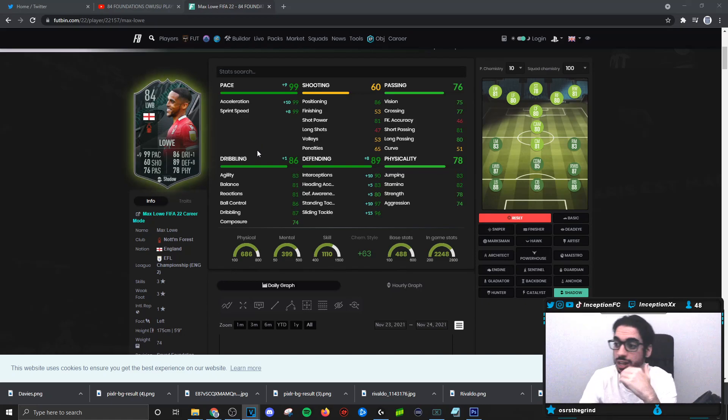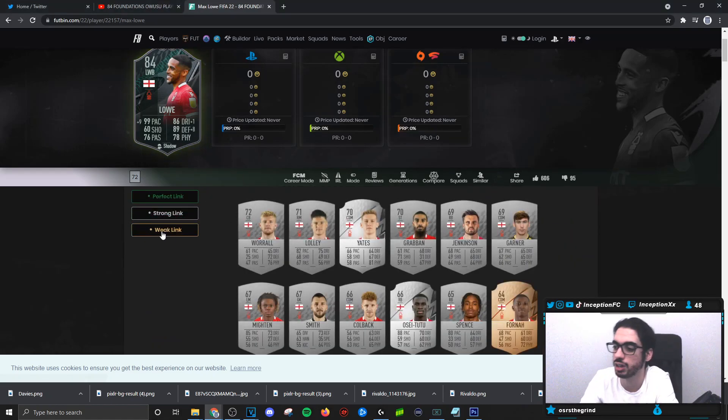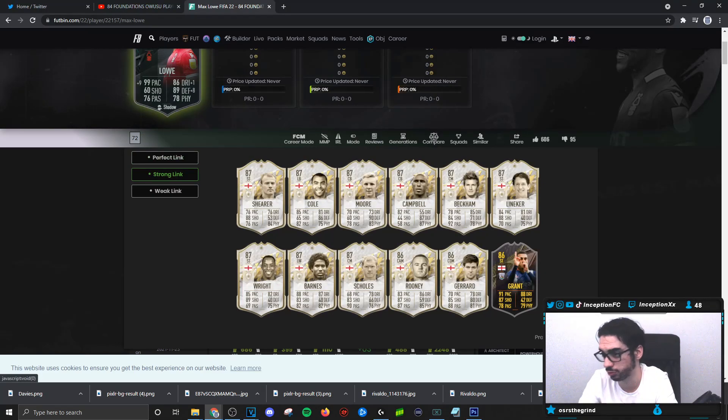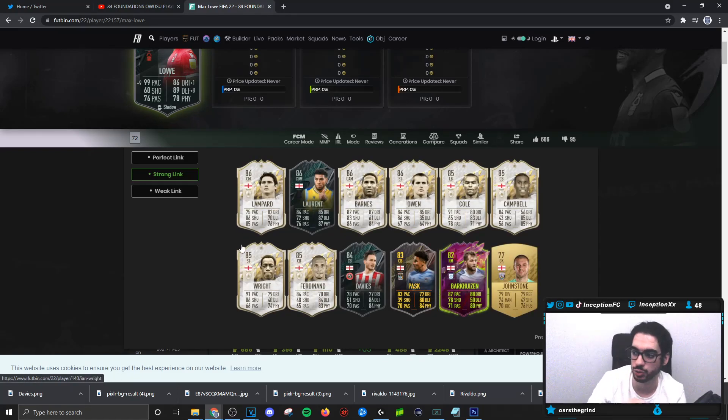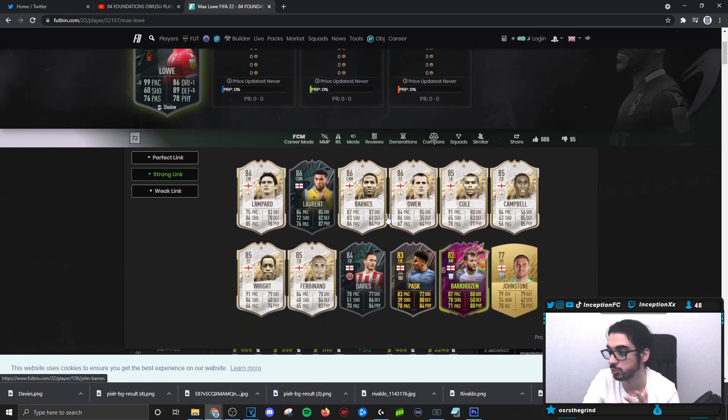So for a gameplay objective guy, he's a very good left back to work with. English links as well are awesome because there are so many English links you'll be able to work with. With this card, from some of the cards we already reviewed like Davies and all that, the strong links are key. If you get the Grants card and link them in that center mid area in a 4-3-3, you get a strong link just like that. It's more players like Pask if you unlock him, Davies if you get him as a gameplay objective, and Laurent — because all you need with Laurent is one more English link, and you already have that double link between him and the Low card.